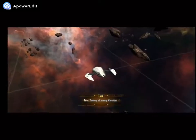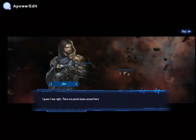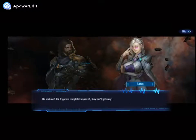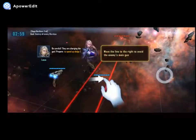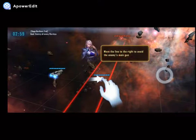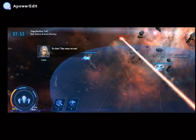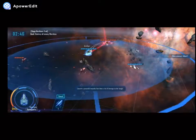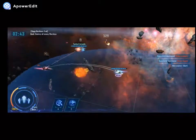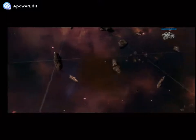Destroy all enemy warships. I guess I was right — there are pirate bases around here. Is the Fry Cake ready? No problem, the Fry Cake is completely repaired, they can't get away. Be careful, they are charging the gun — prepare to dodge. Move right to avoid the enemy's main gun. Enemy detected. Tactical weapons — I really like them now!